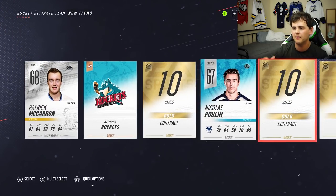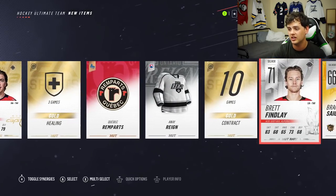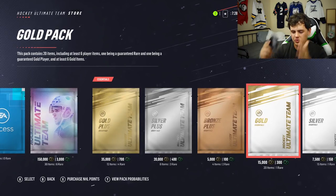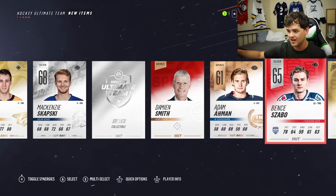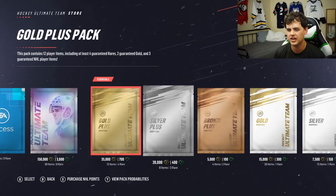If there was a button that said we could open up 10 of these packs at one time, string them all together — TJ Oshie, not bad — and look through 250 cards all at once, I'd be so happy. I'd do that in a heartbeat. Then again my pack openings might last like 60 seconds because I'm just going to fly through it. Kyle Turris — not bad. Silver collectible. That was also halfway decent.